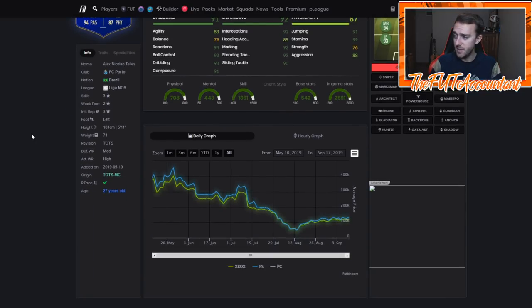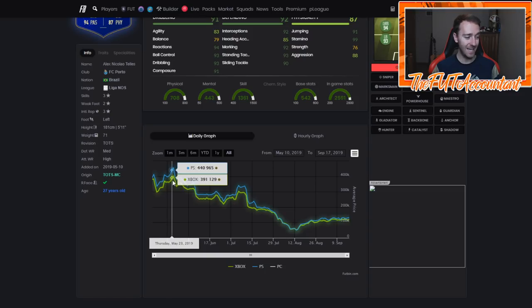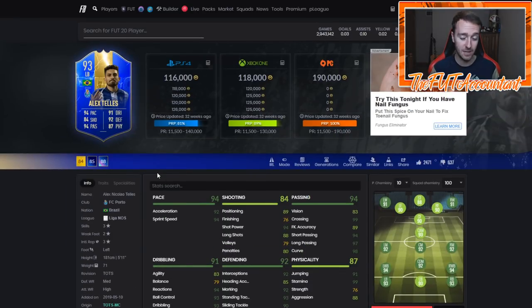Look what happened with Tellez. He was 380K on PlayStation on Sunday, then 335,000 coins on Monday. Tuesday he goes back up to 348K, and then after rewards into the weekend my guy hits 410K on Saturday — almost an 80,000 coin rise. Then the next week, with the links of this card being one of the best Brazilian left backs, there's continued hype. The next weekend he hits 456K — a 130,000 coin spike from that first week when he was in packs.